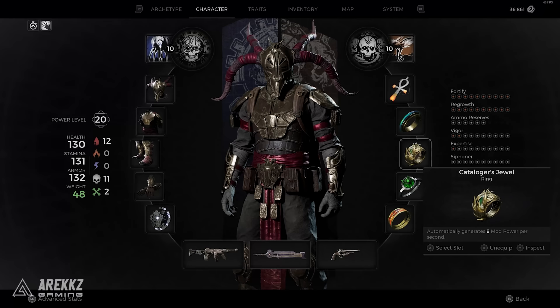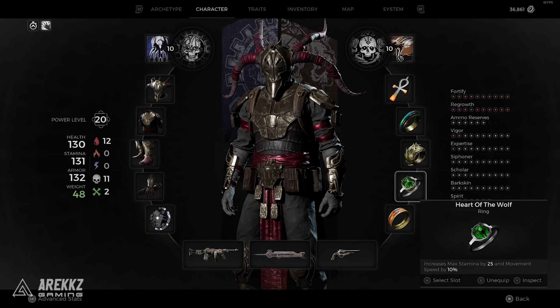Because we are using these mods, I like the Catalogger's Jewel ring which gives you passive mod regeneration. And the Heart of the Wolf, because it gives you some stamina but also 10% extra movement speed, which just makes you faster overall, which is nice.